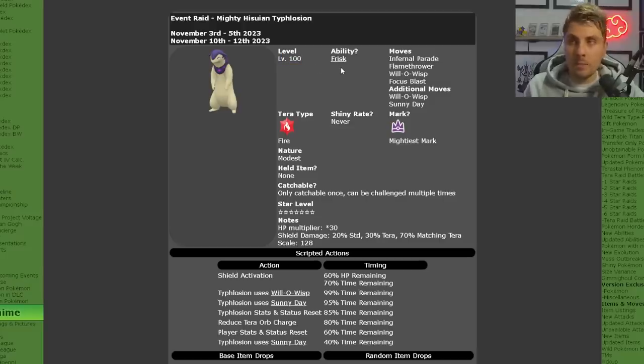It is going to be level 100. It will have its hidden ability Frisk, which is not going to have any value in this raid at all. It will have the moves Infernal Parade, Flamethrower, Will-O-Wisp, Focus Blast, and the additional moves Will-O-Wisp and Sunny Day. Of course, it will also have the Mightiest Mark.